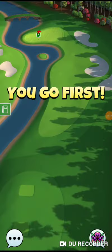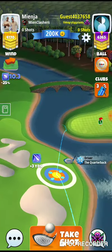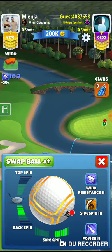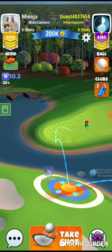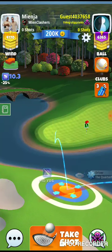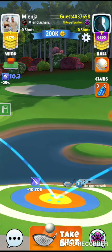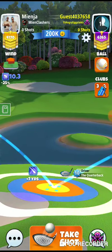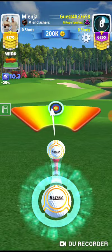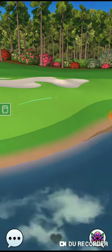Alright guys, hole four here on Expert. We're gonna be playing from the left side — pretty high wind, but we'll stick with the Katana. So we're gonna play four and a half back, full right like the guide right there, and then we're gonna add an extra ring. We'll play 11.3 — perfect shot.